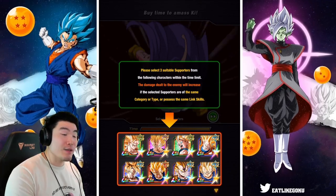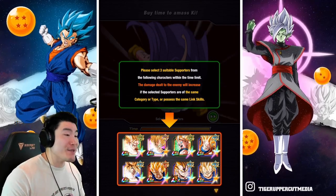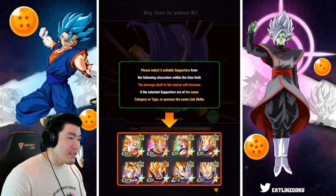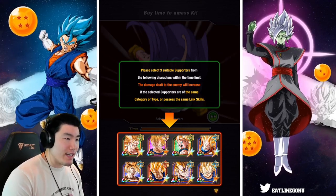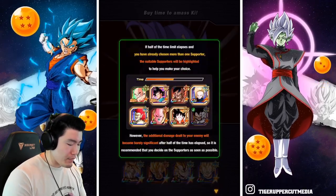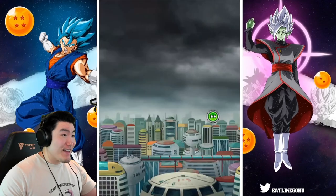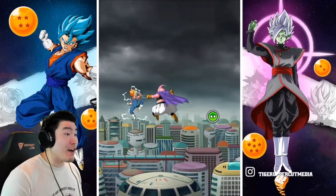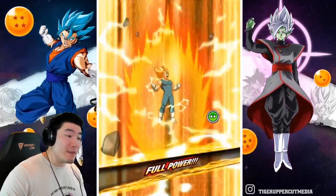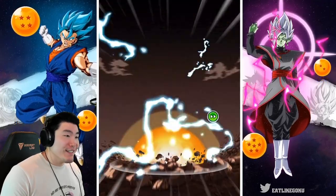So we got the tutorial again — I'm not sure why they keep showing me this, but it gives us some time to actually pick and choose here. I think we should go for probably the Majin Vegetas. Yeah, STR, INT, and AGL would be our best bet. So here we go — one, two, three. My expectations honestly are pretty high, but I've learned to really not have any expectations when it comes to this because you just never really know what the final score is going to be.